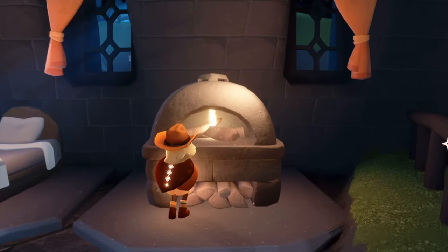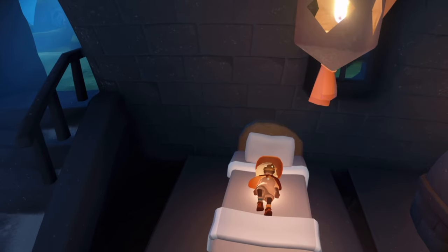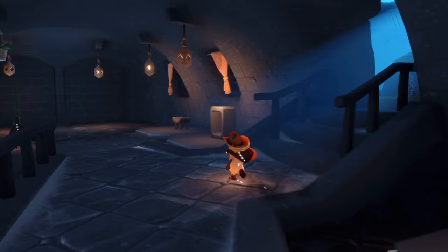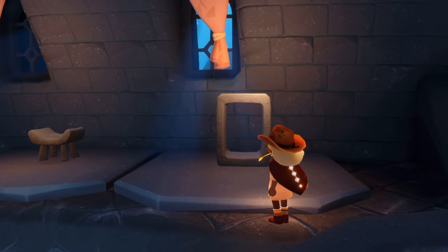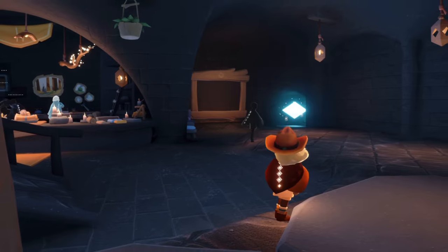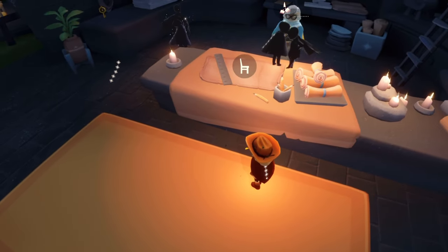We also have rotating items here and you can interact with a lot of them. This bed you can lay on, the oven you can light. This is like a little piece of a shelving unit — they have different sizes you can buy so you can make some pretty cool unique shaped shelves. And this is a stool but a different stool — these will rotate once a week with new items next Monday.